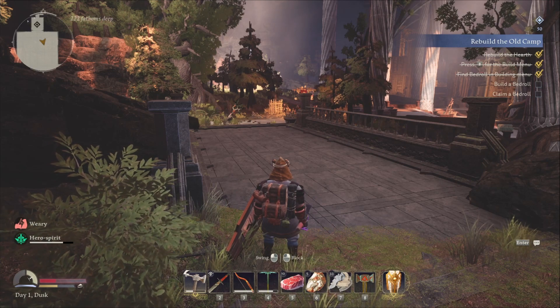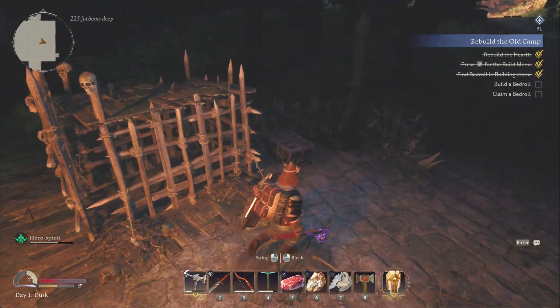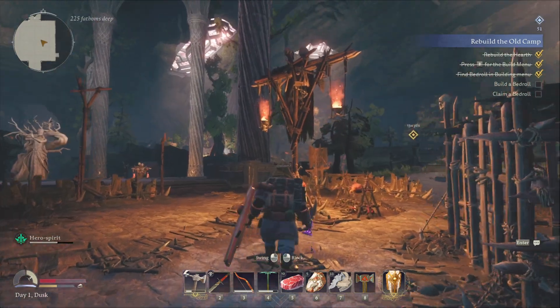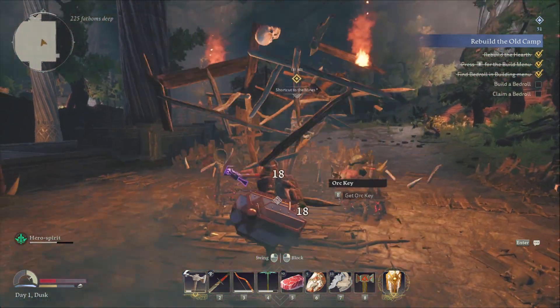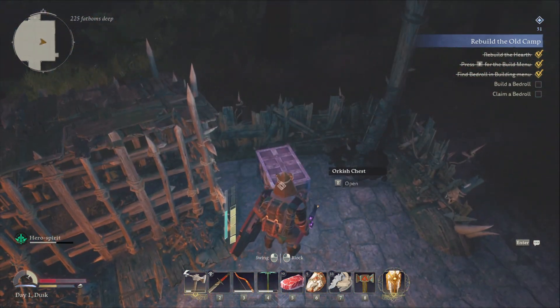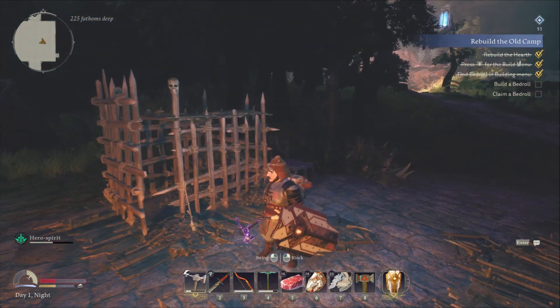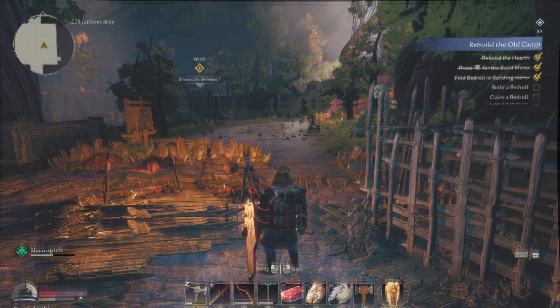Tips number 6 and 7 both have to do with the orc camps that you find scattered throughout Moria. Once you've killed the orcs in an orc camp, you'll notice that there's a chest that you need an orc key to unlock. How you get this key is by destroying the little flag in the middle. Tip number 7 is that when you destroy the flag, the orcs will stop spawning. I haven't found a singular reason why this was bad yet in the game, but you never know — food for thought.